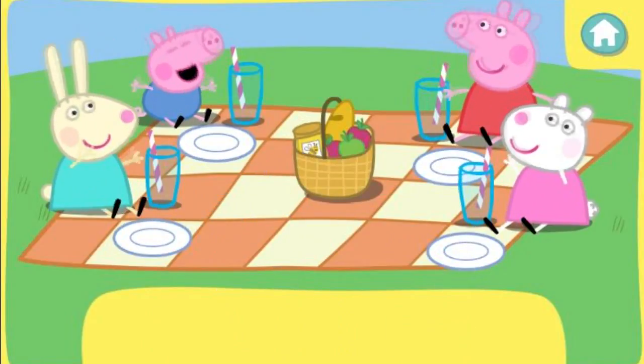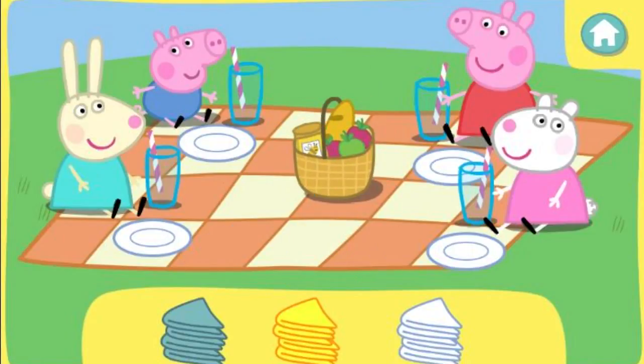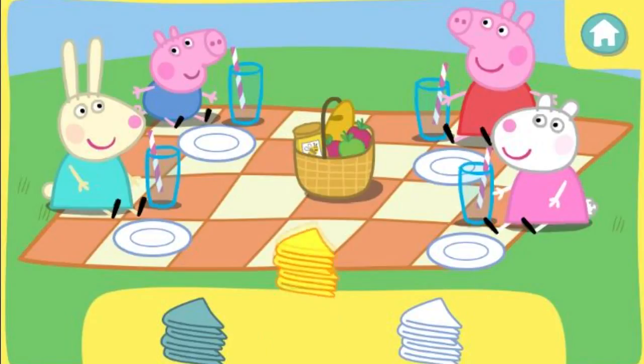Well done! Four plates for four friends. Now everybody needs a napkin. Click the correct colour napkins to pick them up. Then click the picnic blanket to give them to Peppa and her friends. They would like to use white napkins.